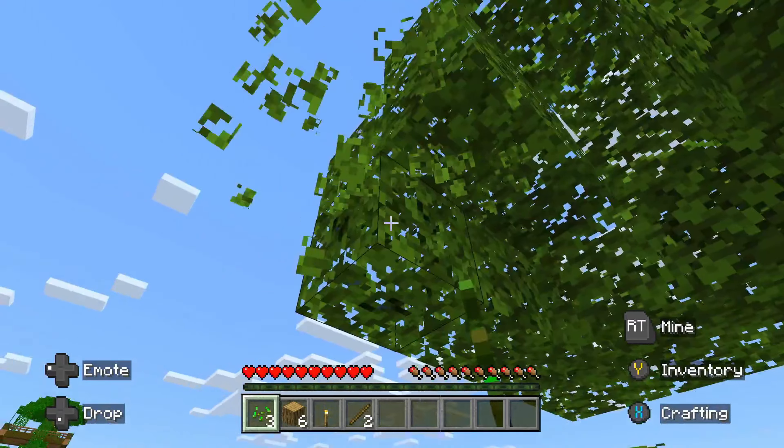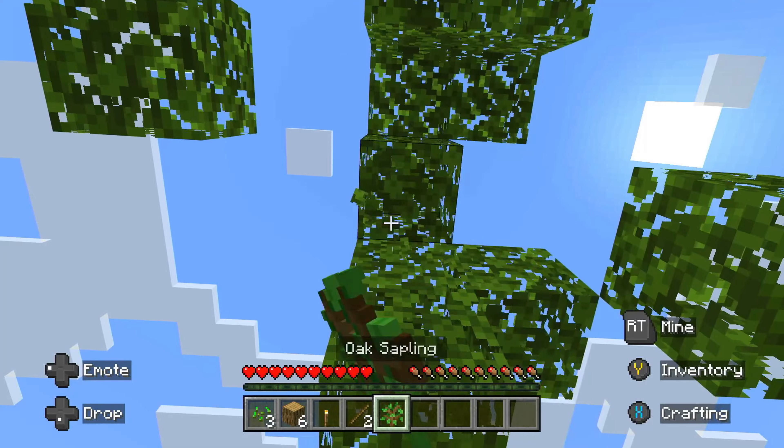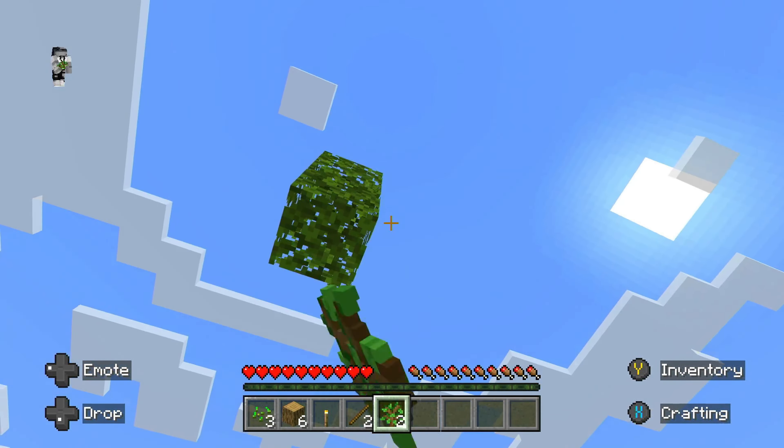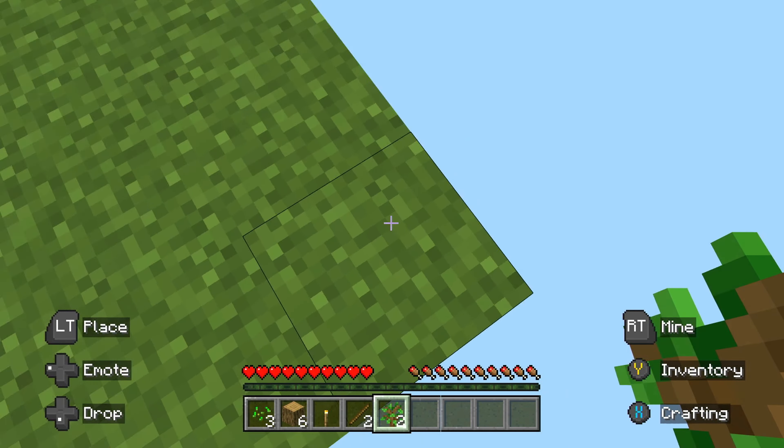We can build some other trees. We got an oak sapling — that's good, nice. We got two oak saplings. Wait, so if I fall off will I die? I don't want to risk it, I really don't want to risk it.